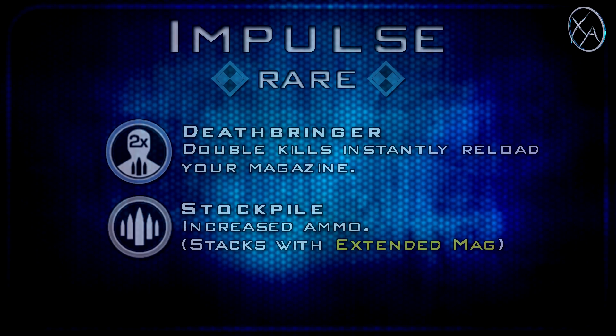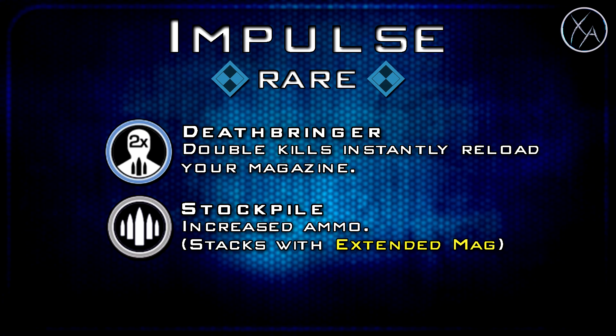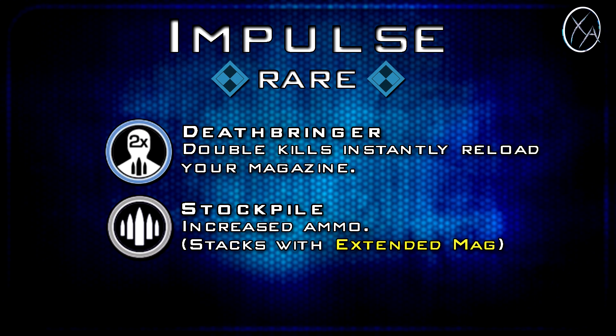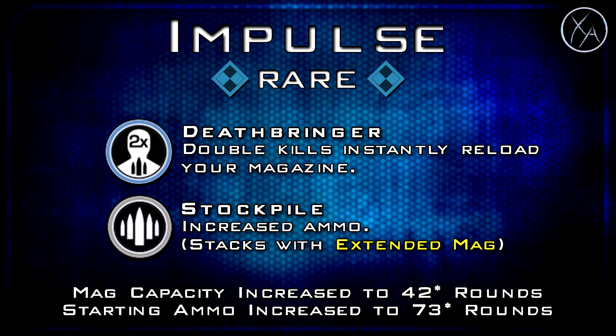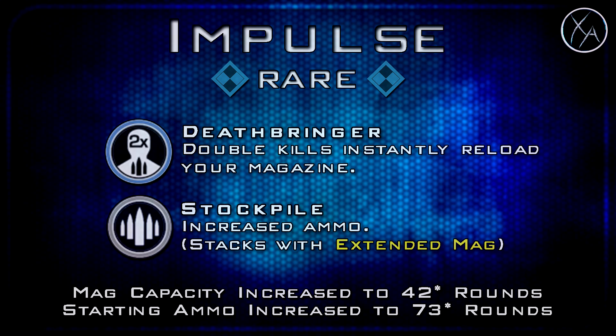Moving on to the first and currently only rare variant, we have the Impulse. This one gives you Deathbringer — double kills will instantly reload your magazine, which is a nice little weapon perk. We also get Stockpile, which increases your ammo and stacks with extended mags. With Stockpile we get a magazine capacity increase to 42 rounds and total starting ammo up to 73 rounds. And remember, when you break the Type 2 into akimbo it still doubles these values — so 42 rounds per hand and 146 total starting ammo.